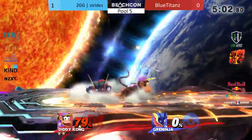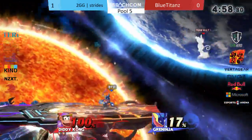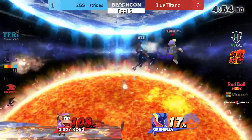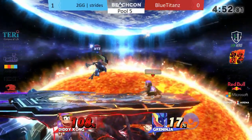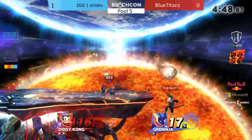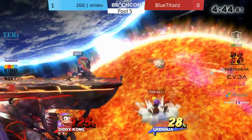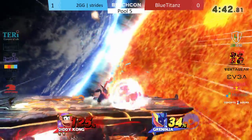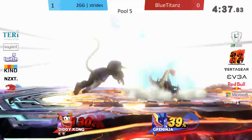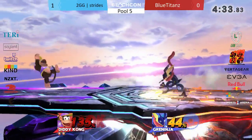Still a pretty early stock — same situation as before. Strides going in. He angles himself right in front of him. Questionable up smash there — I don't think he would have gotten too much off of that even if it connected. He snipes the side B but Strides comes back. Every down throw that he's gotten, Strides is doing a really good job DI'ing away from that. That gave him the air dodge — got him on the getup.